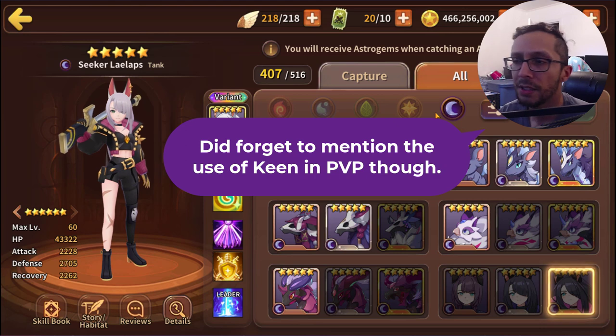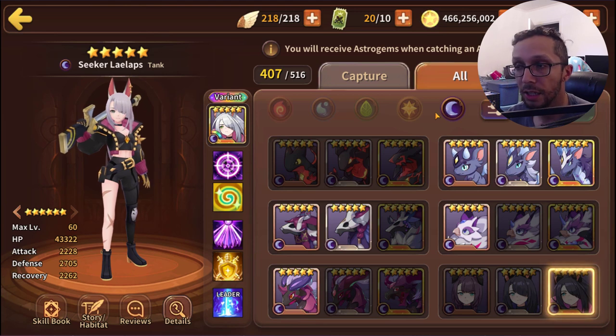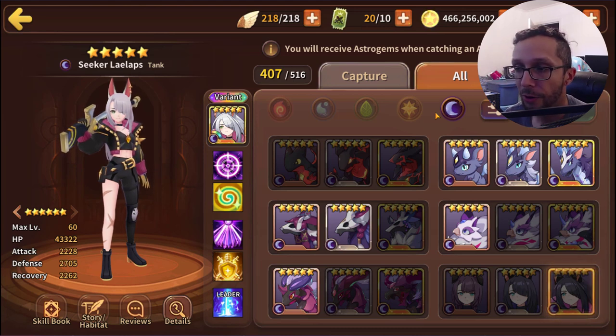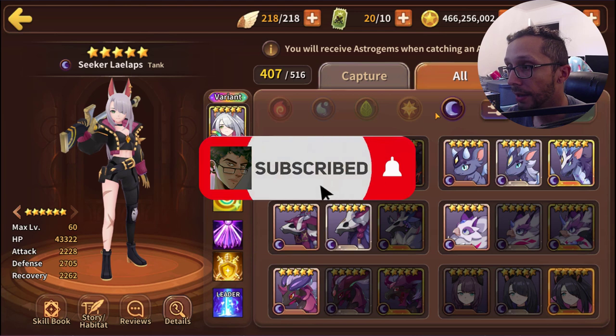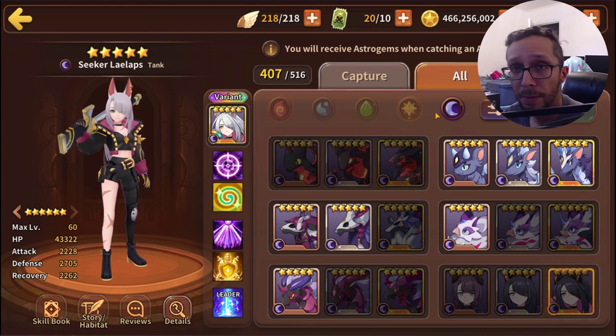Lilaps is Heroes Festival exclusive, so pray to the gods you can get any version of her. Feel free to leave in the comments below what version you think is the best, or what you would have preferred. Personally I'd like Light or Dark, but at this point Water may be the most useful for me. That's pretty much it — see ya!